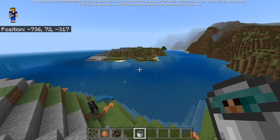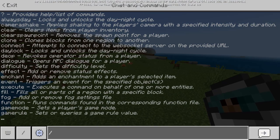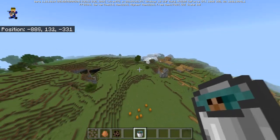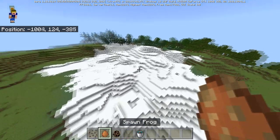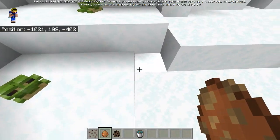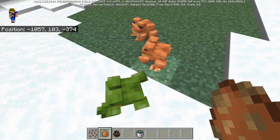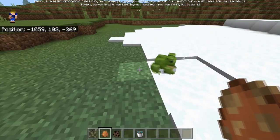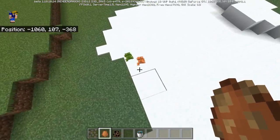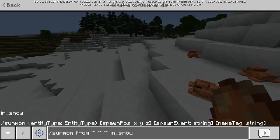All the frogs here are orange — we're in a plains biome, so orange is the default color and also what you get when spawning in a swamp. Since there's no locate biome command in Bedrock, I found a snowy biome and spawned a frog — and look at that, we have a green frog! So you can see a green frog and an orange frog right next to each other. The green frog spawns in cold biomes.